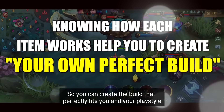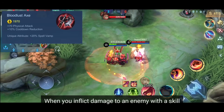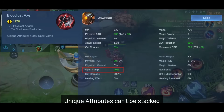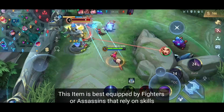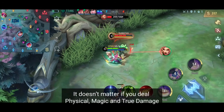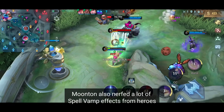Item number 3 is Bloodlust Ax. You gain 20% Spell Vamp from it. When you inflict damage to an enemy with a skill, you regen 20% of the damage you dealt. Any other form of damage doesn't trigger Spell Vamp. Unique attributes also can't be stacked, so if you buy Bloodlust Ax twice, you still only have 20% Spell Vamp. This item is best equipped by fighters or assassins that rely on skills to increase their durability when dealing high damage. You can trigger Spell Vamp using any skill — it doesn't matter if you deal physical, magic, or true damage. Only a few people use this item, because Spell Vamp is easily countered by anti-heal items.